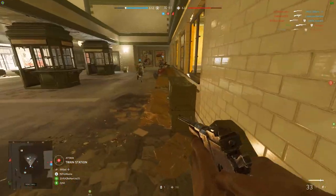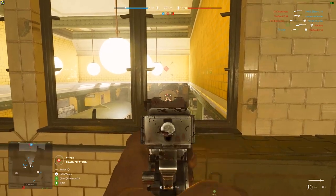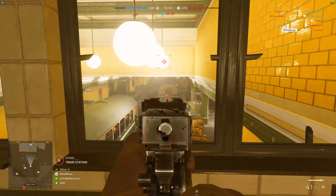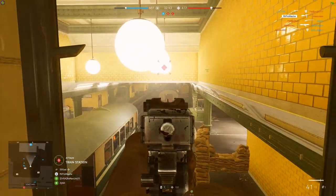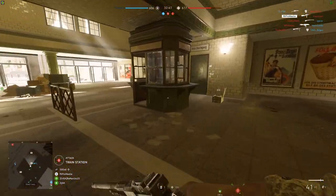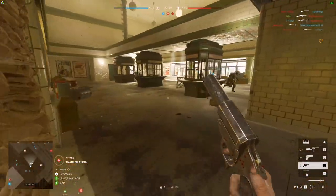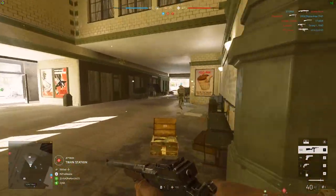The other option, Light Stock, would allow me to move faster whilst aiming down sights, so whilst that would also be a good option to take, I don't want to spend too much time aiming down the sights before I move on to the next target. You want to be mobile as an aggressive recon player, so Quick Aim is what I went for.